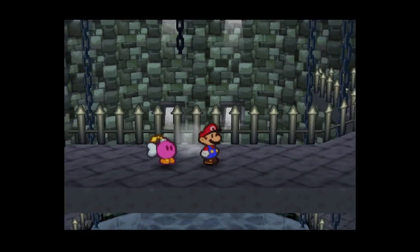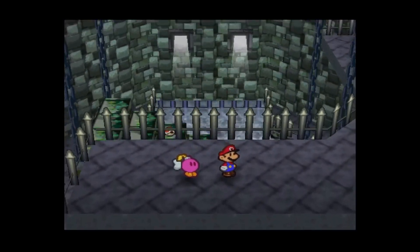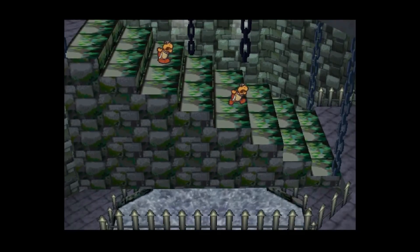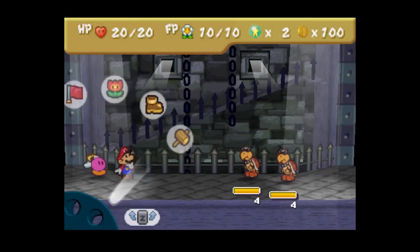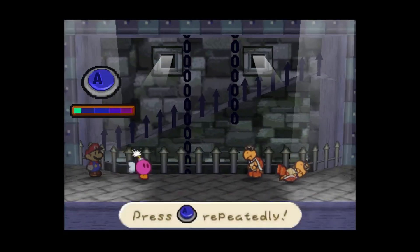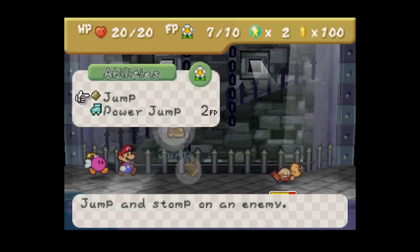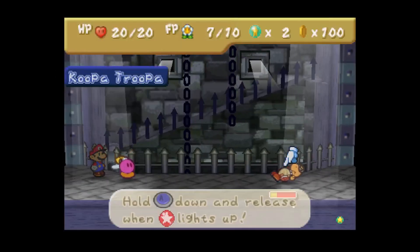That brings up the water. Why are you guys sleeping on the water anyway? Apparently I didn't get close enough. In the case of Bombette, I think I can nuke one of them outright — yup, it does. I should have known, that was the first fight and I used it, though I won't need it this time.